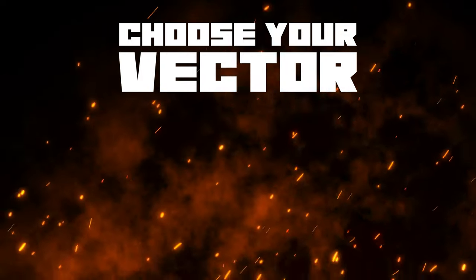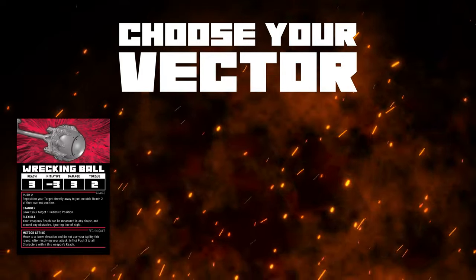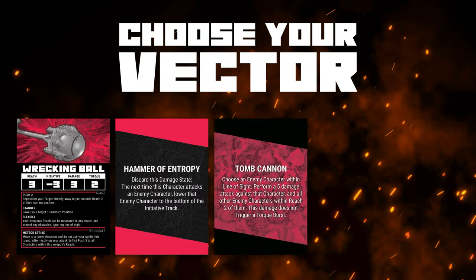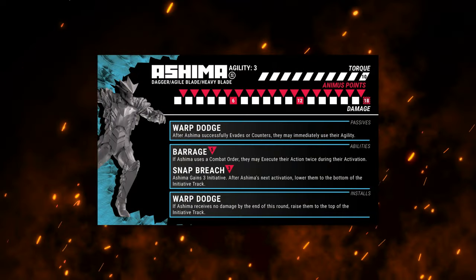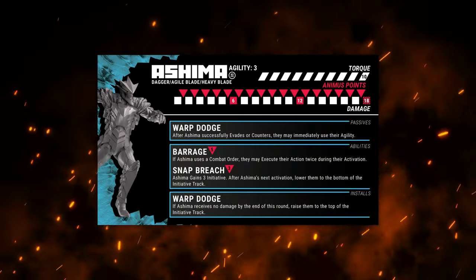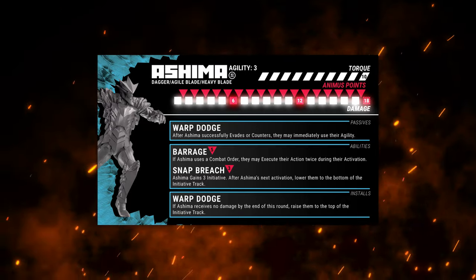Your Vector can be deeply customized, from the weapons you equip for each battle, to the damage states and ultimates you secretly assign, to mixing characters from different drives. There are three key character stats to track in-game: Torque, Damage, and Animus Points.